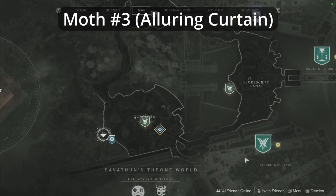Hi all, Wethers91 here. This is the second video in our series looking at obtaining the Lucent Moths within the Throne World to obtain the Lepidopterus Triumph. If you haven't seen the first video in this series, there'll be a link to that on the right hand side of the screen. As we're in week two, we'll be able to obtain Moths number three and four. You'll find these in the Alluring Curtain and the Temple of the Cunning respectively. Let's jump in.